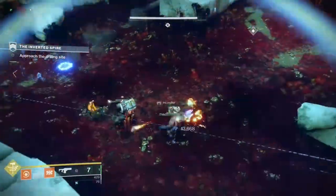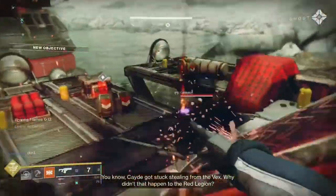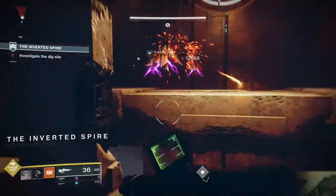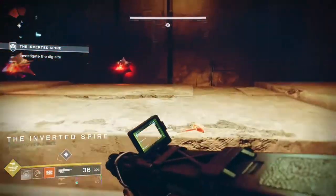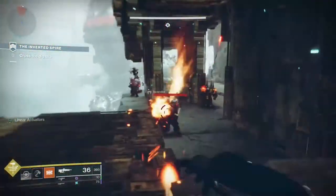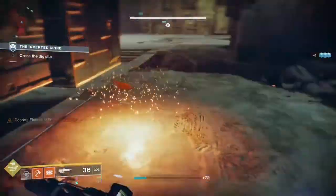It's also a lot of fun in game modes that have Match Game, because the hammer itself does solar damage, but the lightning from it does arc damage. This means that one can run with a void special weapon and the Salvation's Grip exotic grenade launcher, in order to wield all four elemental types currently in the game at once.